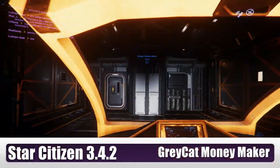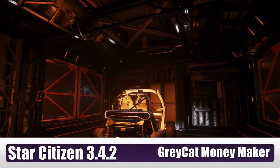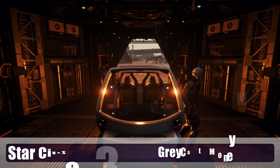Hello and welcome to another installment of Star Citizen. Today let's take a look at the Gray Cat, a little golf cart. Let's drive this thing around — it fits into most ships anyway. So let's try to make a little money with it.